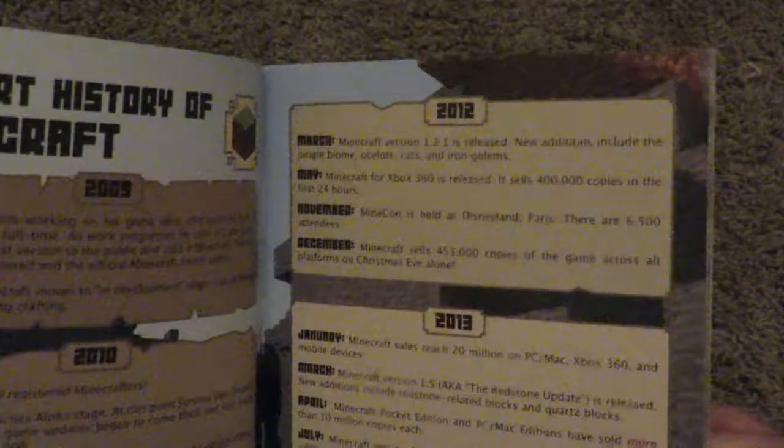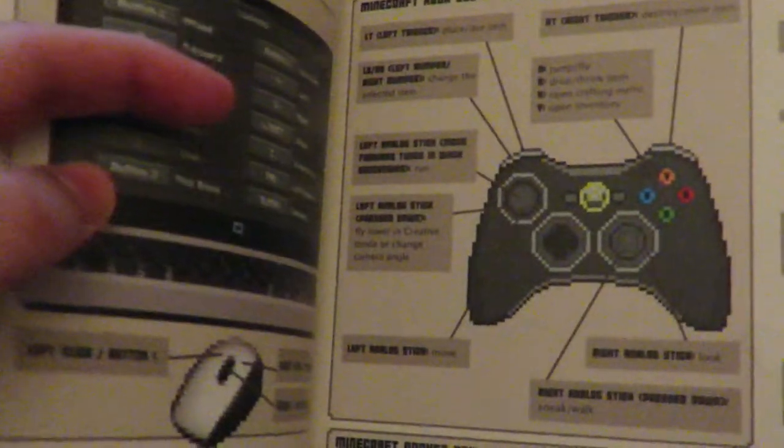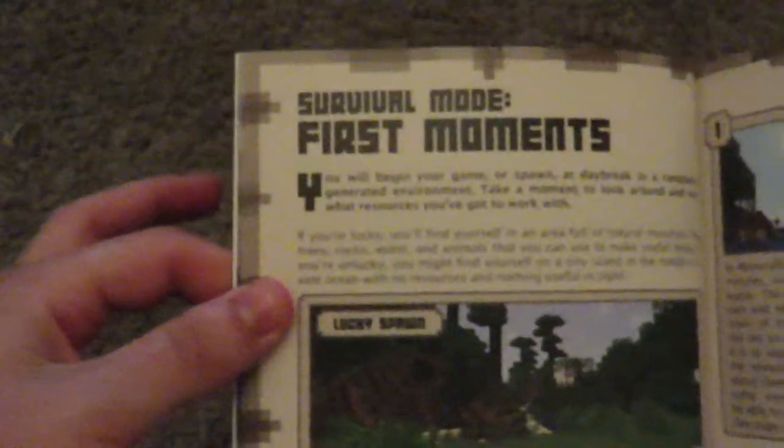The short history gives you all the years. Then you have the technical stuff — all the platforms, modes, levels, basically all the really easy stuff to remember. Controls covers your computer or your Xbox. Then inventory, survival mode, and first moments. Paul Soares Jr.'s first day in Minecraft is a sort of explanation story. Then you're going to have wooden tools, shelter, torches, stone tools and weapons, food and health, and mining for elements.